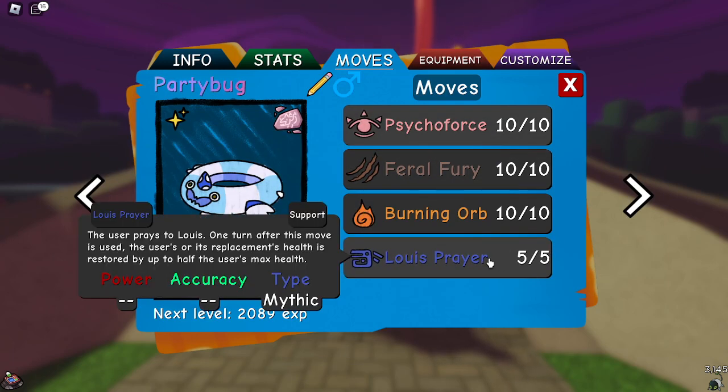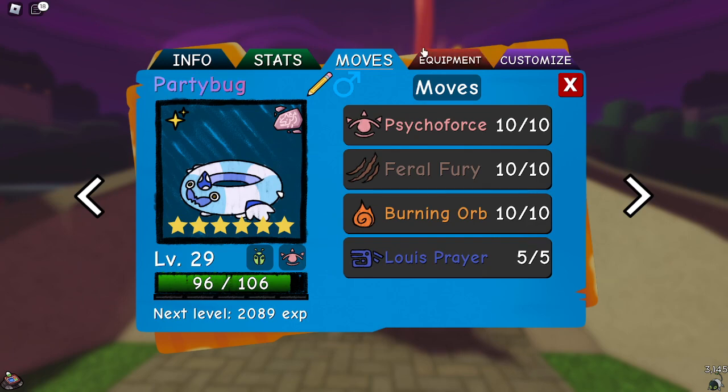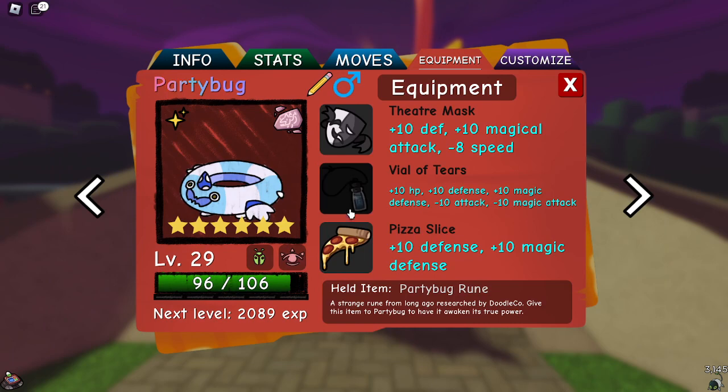Lewis Prayer — I haven't been using it much. I find it funny that people thought Lewis Prayer getting spread out was broken, but nothing used it after a few weeks after the printing update. Everything with it died off. Lewis Prayer is a good move just in case you need something to heal, like Fruits Head. Anyway — Feeder Mask, Vial Tears, and Pizza Slacks, just to be as bulky as possible.